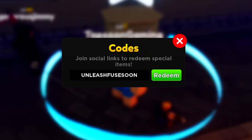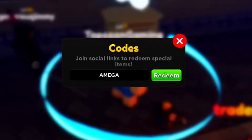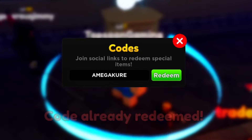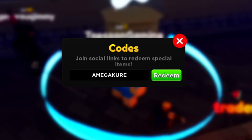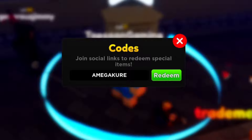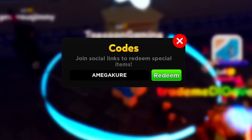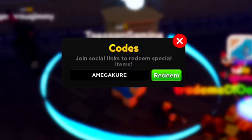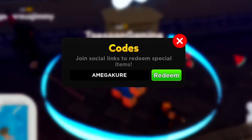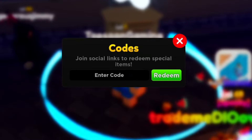Let's try the next code first to see if it's active. The code is 'omega curry' — O-M-E-G-A K-U-R-R-Y, all uppercase. I'm going to redeem it and... yes! This one is still active! It says 'code will redeem,' meaning it's active. Redeem this code right now for free gems. I already used it but it confirmed it's working.